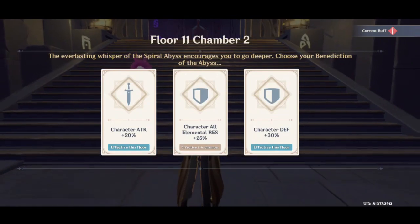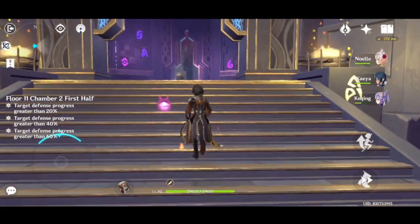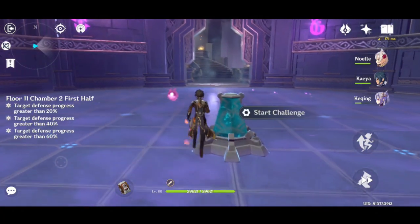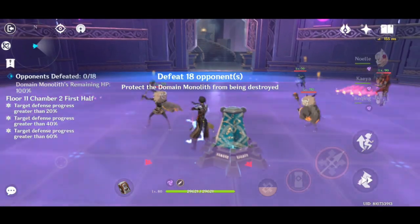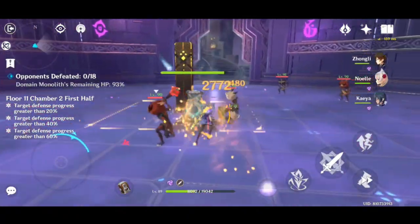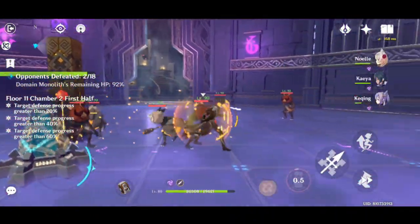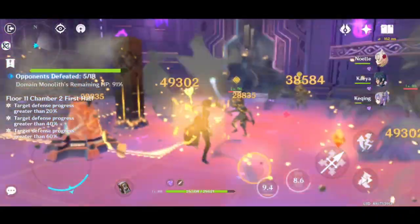Next is Floor 2 — the floor everyone hates. The key point in this floor is using Zhongli. I'm using Zhongli's shield to break the Hilichurl shield. These 2 shield Hilichurls will always aim for the monolith, so it is best to kill them first. After killing 2 of them, there will be another 2 spawn right away and you just need to repeat the process.